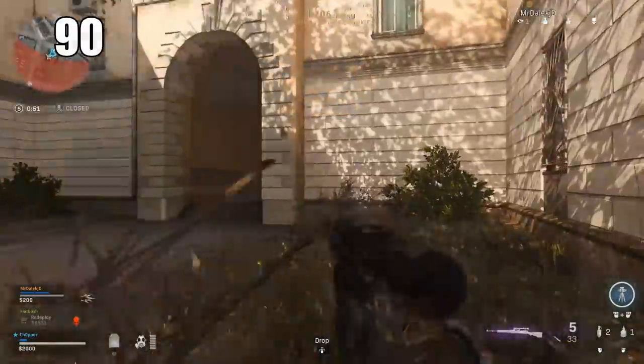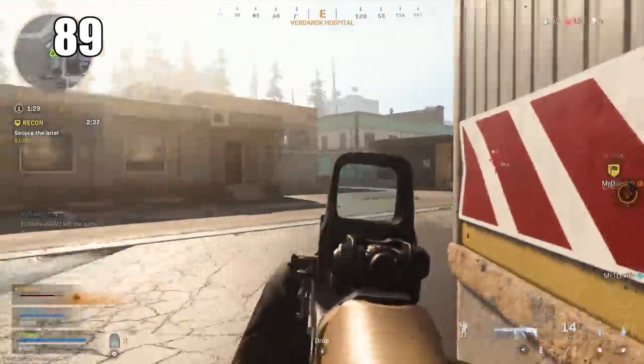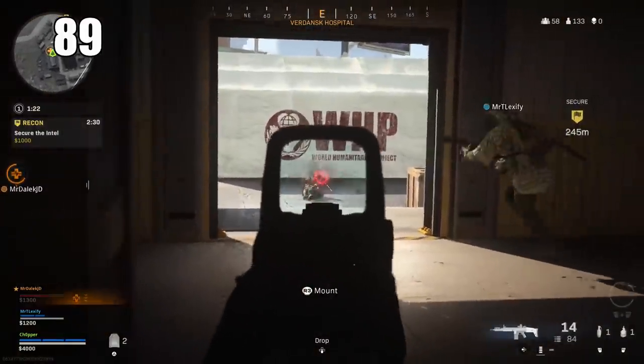Number 89: The Ghost perk from your multiplayer loadouts is very effective against enemies using UAVs on you. You can become completely invisible to them along with some other perks. I think it is very important to run that — otherwise, you are fair game for every eye in the sky.